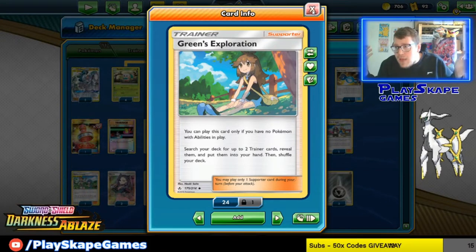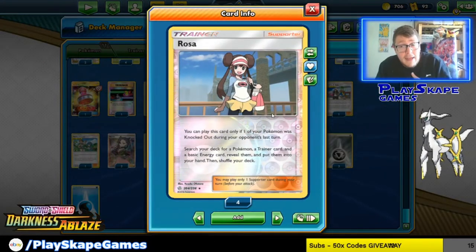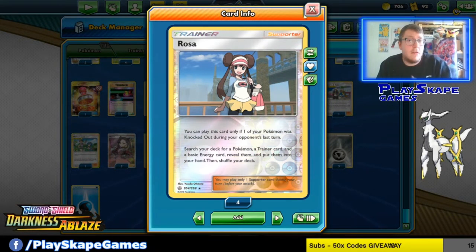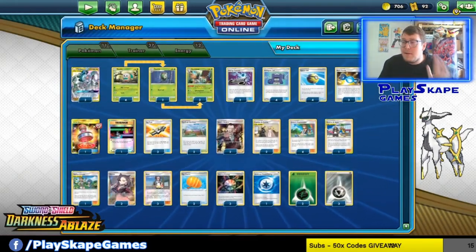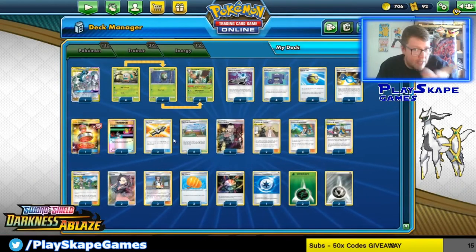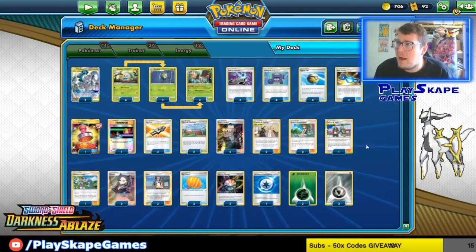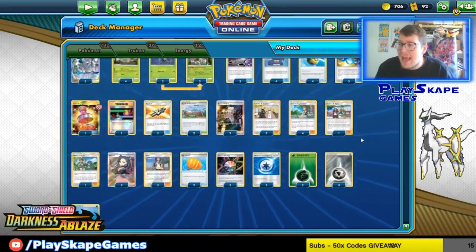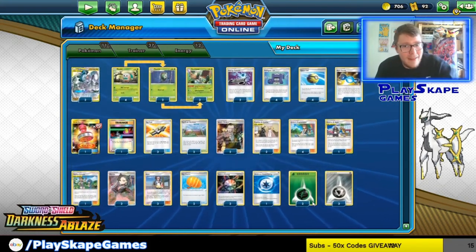It's a Green's Exploration engine, so you can use this to find your Rare Candies, Energy Spinners to get more energies out, and all that good stuff. It also has Rosa, because we're playing Rowlets that can get knocked out easily, or if someone manages to take a turn-2 KO on our ADP, we can use Rosa to get Rare Candy, Decidueye, and energy and start attacking. It's a very strong deck. I've only made one change from the top-8 list — I went for an extra Dartrix because we have Turfield Stadium, which should help get our owls set up earlier.